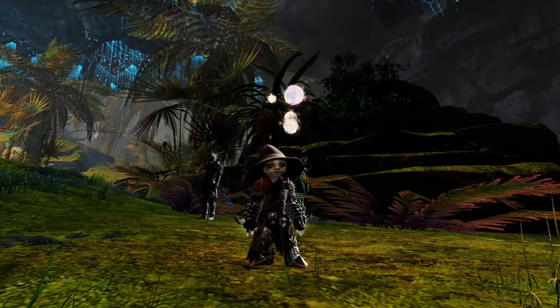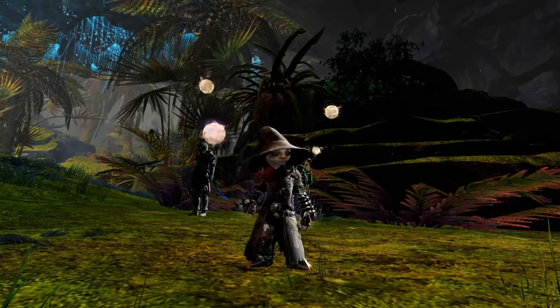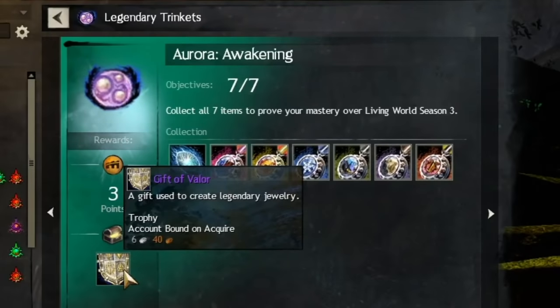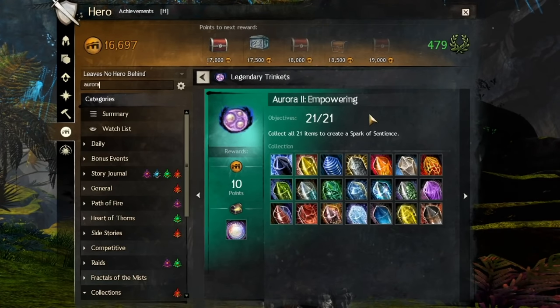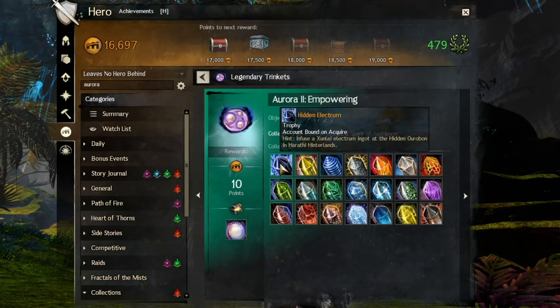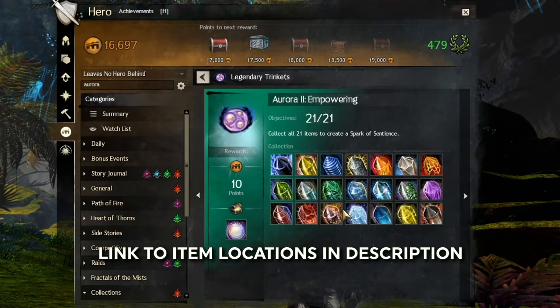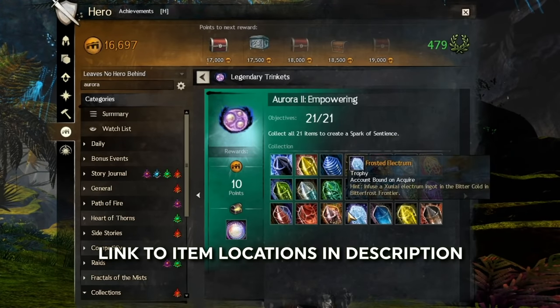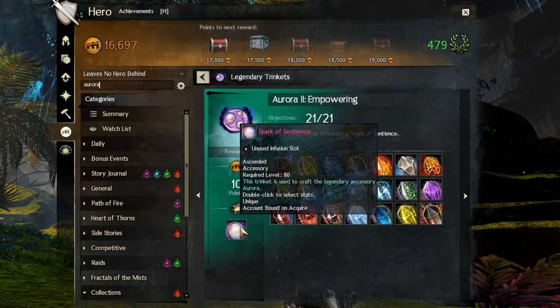When you gather all of these items, you are past the hardest part of finishing Aurora, but there are more steps to do. You will get a Gift of Valor — save that for later — and you will unlock Aurora 2: Empowering. Time for those Zunlai Electrum Ingots I mentioned earlier. You're going to grab those ingots and travel to 21 different locations with them; the locations are in the description below. Once you are done with your long lap around the world, you will get a Spark of Sentience.